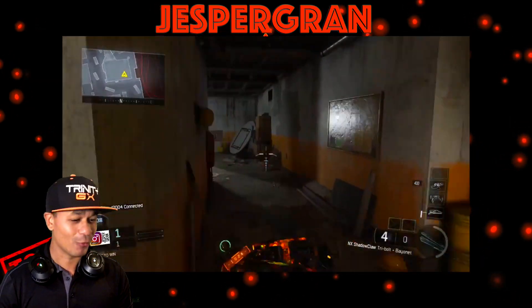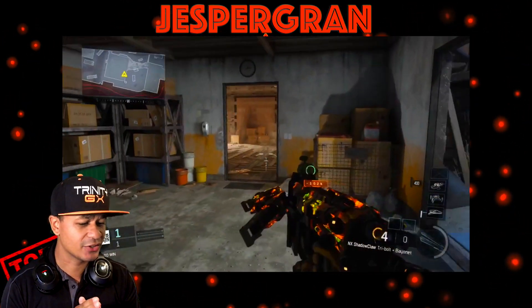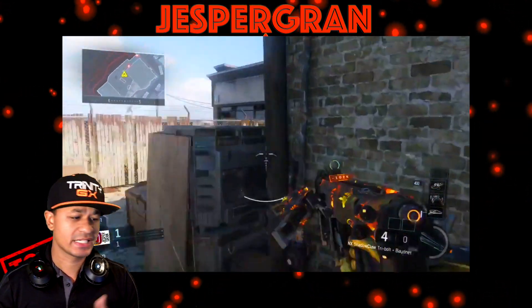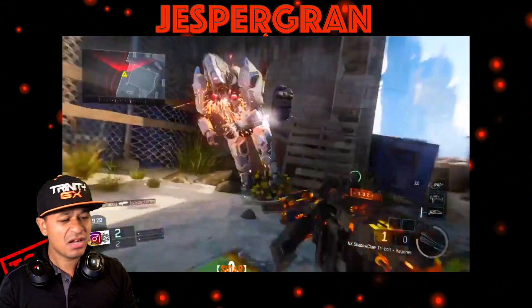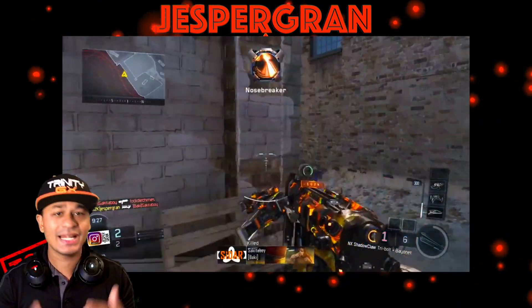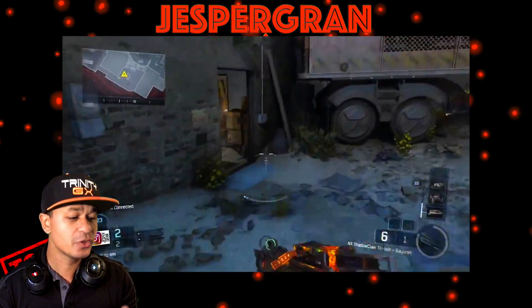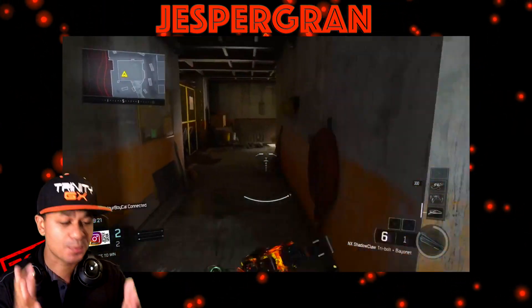Jesper Grand is rocking out the NX Shadow Claw tri-bolt and bayonet. A lot of people were commenting on his photo — 'oh camper, oh scrub' — but at the same time he's using an NX Shadow Claw. The reason why he gets the nuclear is because he's playing smart and strategically.